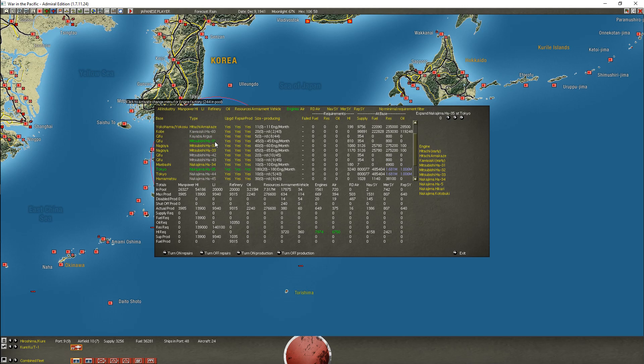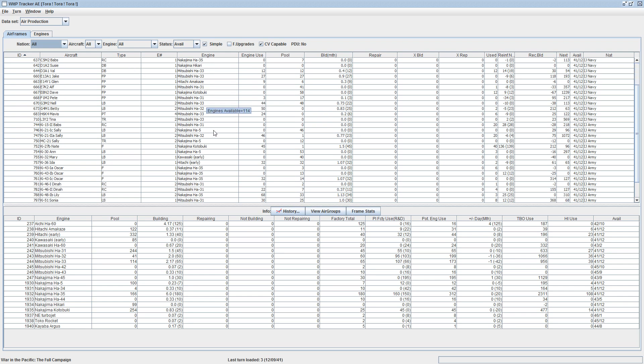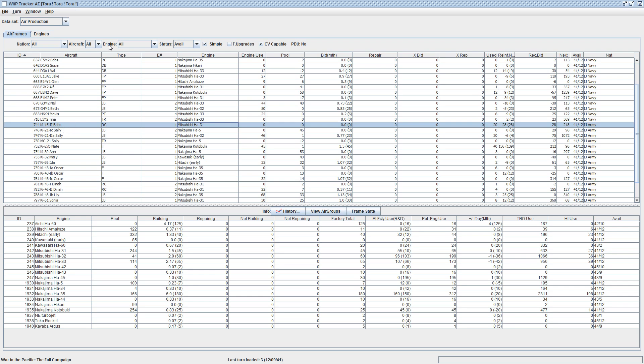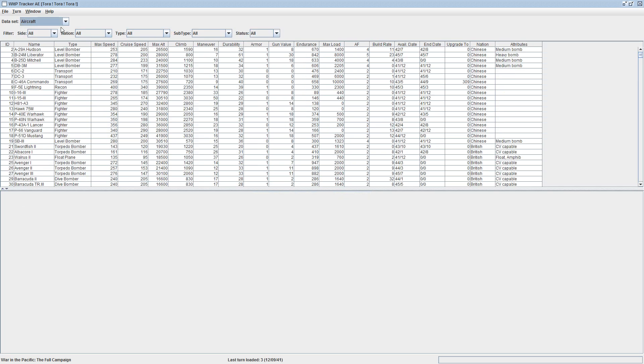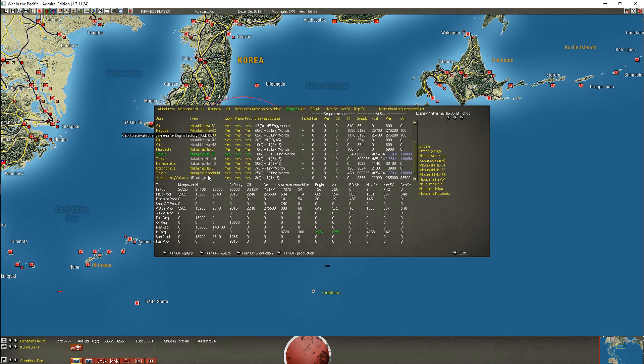I do wonder if I could change these. We have the Mitsubishi HA-31. Now what uses the HA-31? The Ki-15 - I think it was a B. Ki-15-2-B. That makes sense - it's reconnaissance. That makes sense.